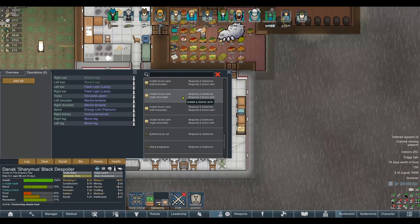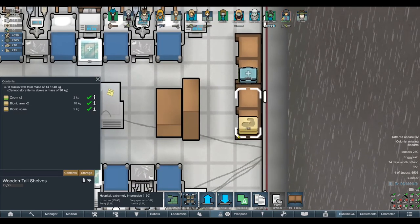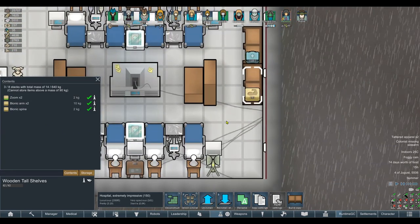Apparently we also have the bionic arms finished too. Two bionic arms, bionic spine, and two zoom — it's probably all kind of stacking together and much harder to see at a glance. Of course, we sold off all the mecha tentacles.